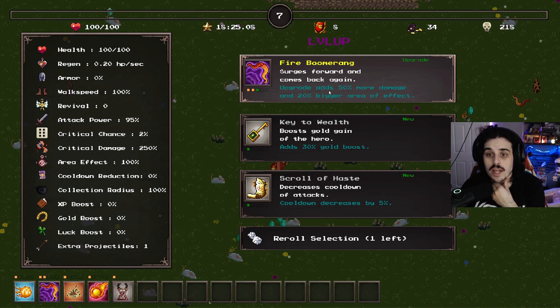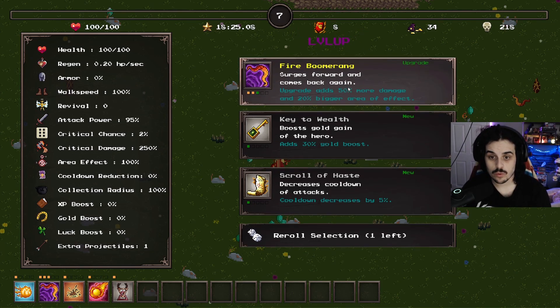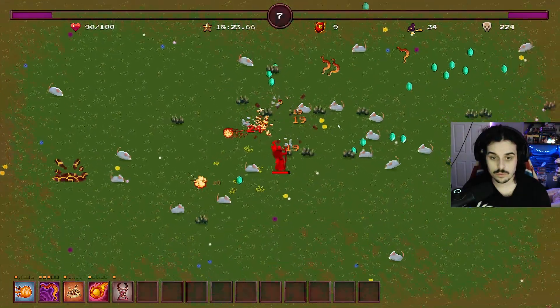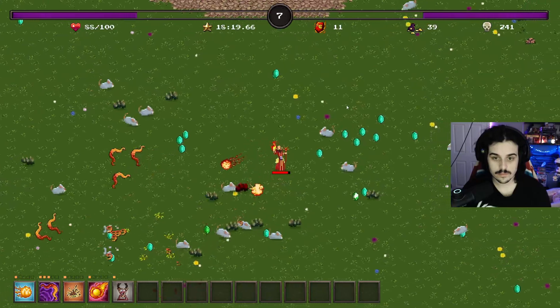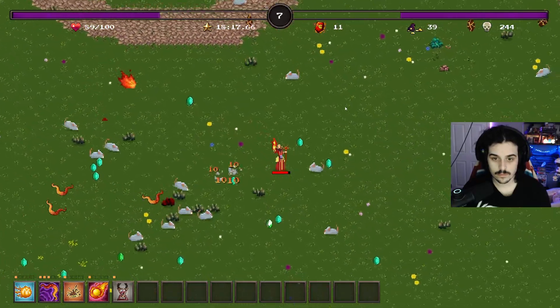Fire boomerang upgrade adds 50% more damage and 20% bigger area of effect. There are good boomerang upgrades early on.